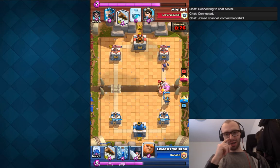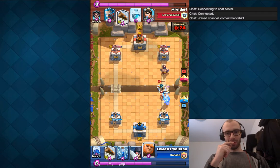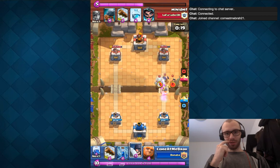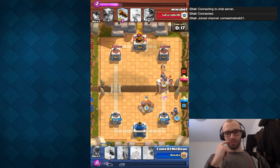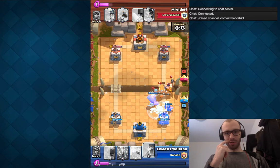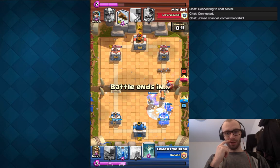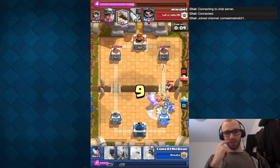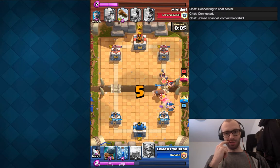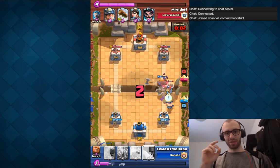He's actually sort of scaring me — he's got more Elixir than me and better troops on the board. I think he gets some damage across at this point. Oh, and he drops the Freeze on me. But even though he had an Elixir advantage, he wasn't able to translate it into damage past my defense.